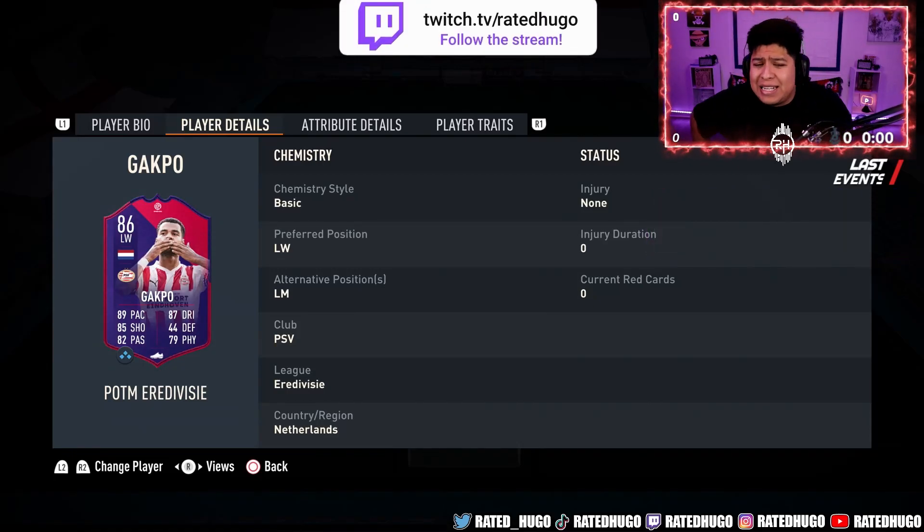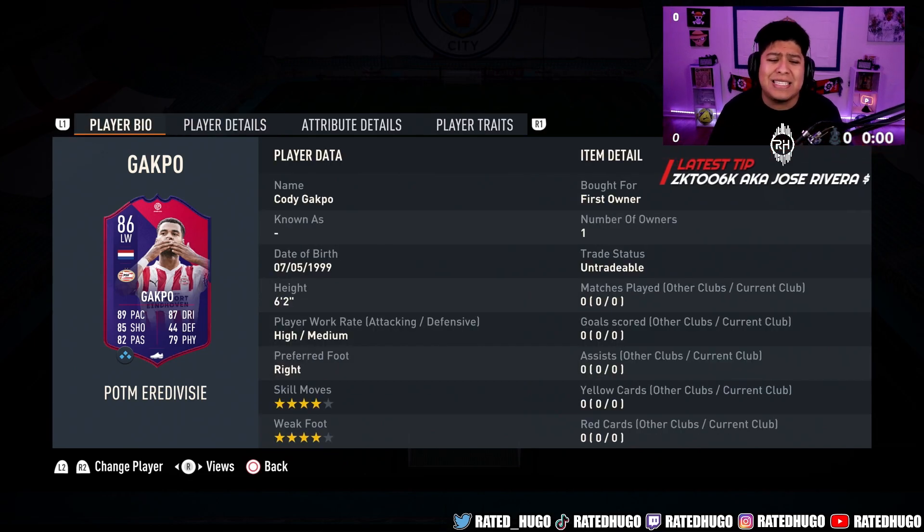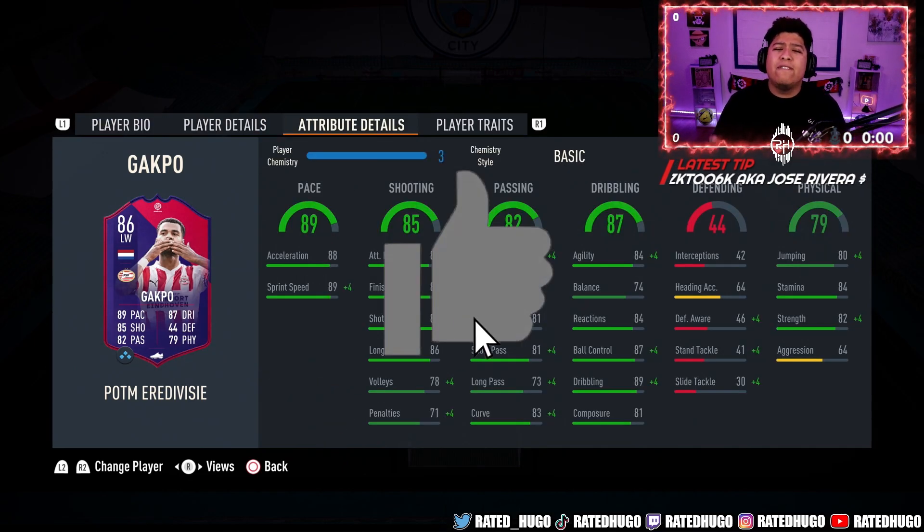Welcome back to another video, guys. Today we are back with player reviews, and we have a Gapco review. As you guys can see, he is 6'2", four-star skills, four-star weak foot.